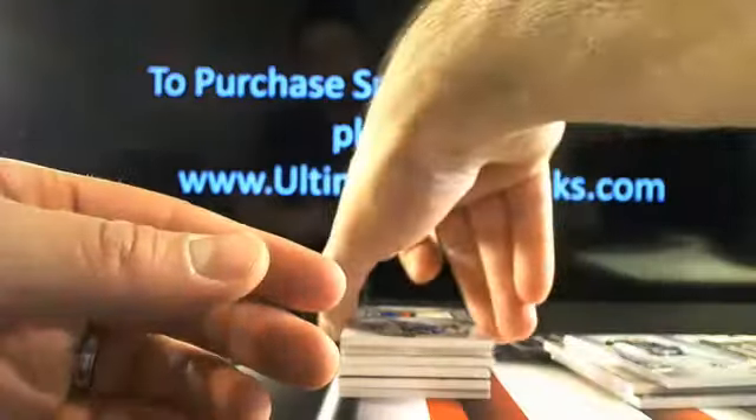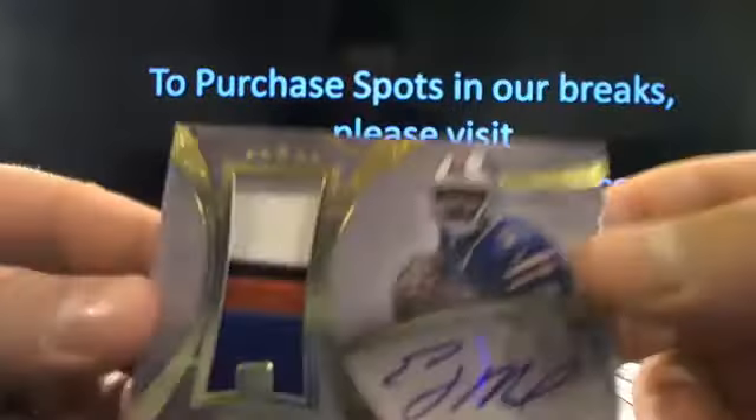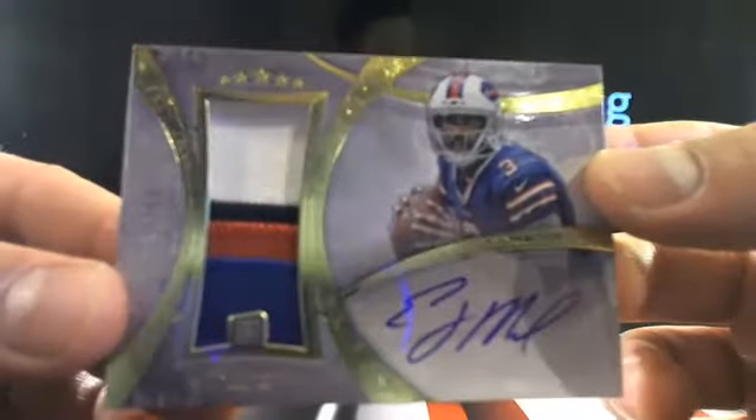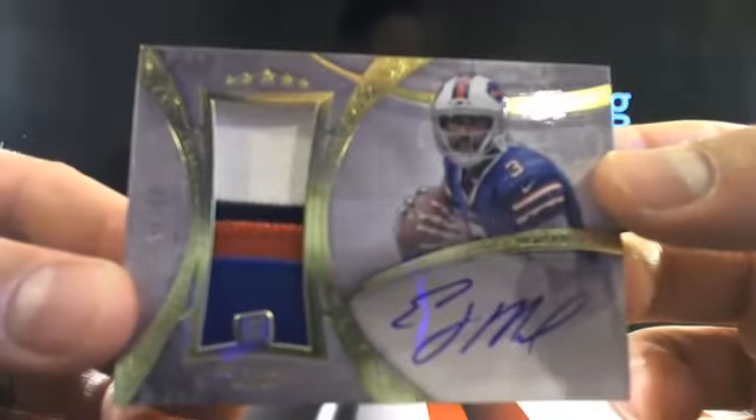Look at this — how about a little EJ, 33 out of 55, four-color patch short print auto, going to Clark. Come on!